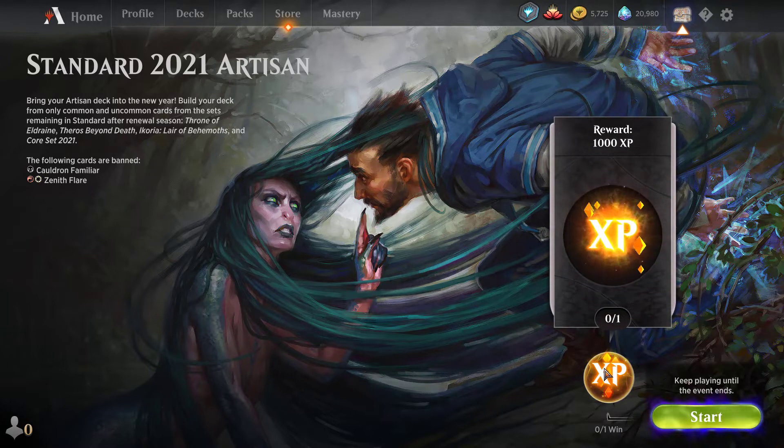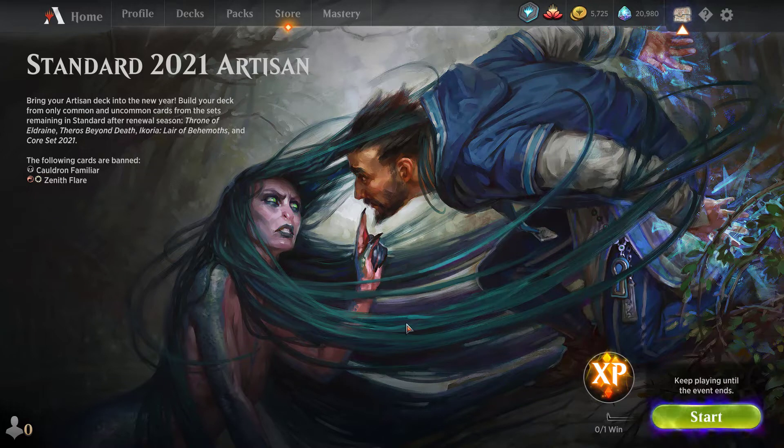Artisan decks, in case you don't know, are made with only commons and uncommons. I have a few artisan decks built, but they're Standard 2021, so that's actually kind of interesting — you might have to redo some of your artisan decks.